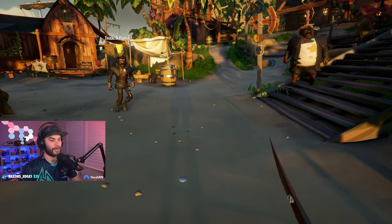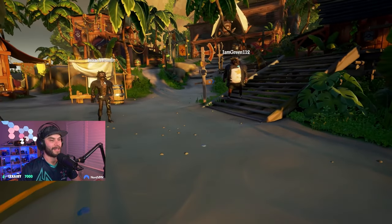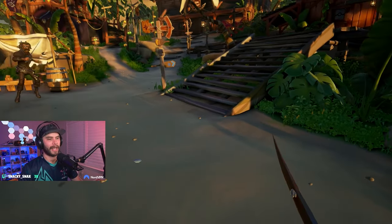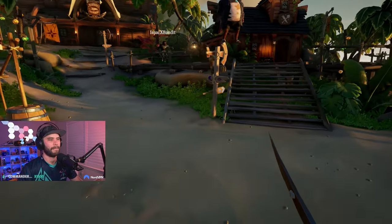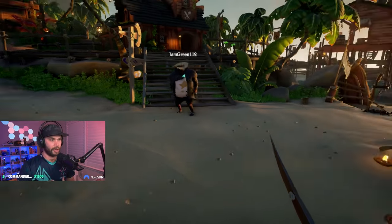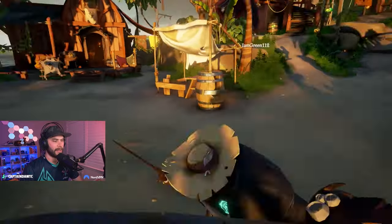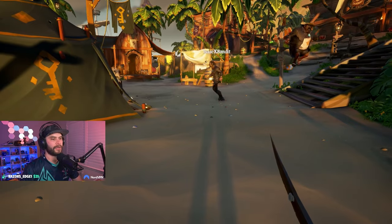One thing with the sword is movement. The reason I like the sword and the flintlock so much is it's a very nimble kind of fighting style. The sword offers a lot of mobility, which is why a lot of people like it. You can sword lunge to things, and the block jump is such a versatile tool — especially when you're using it in fights.